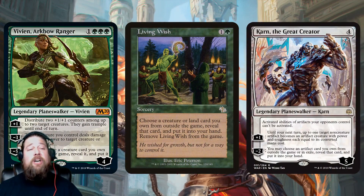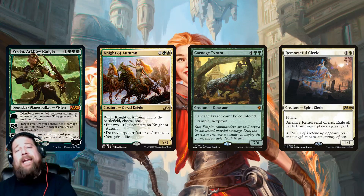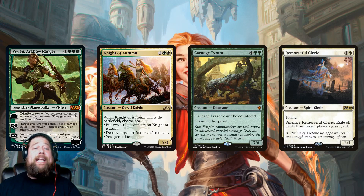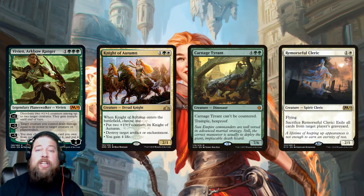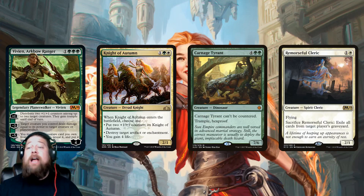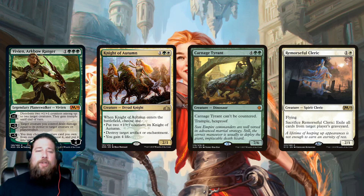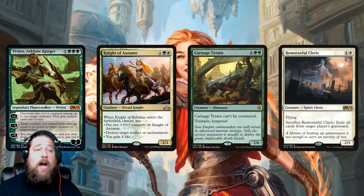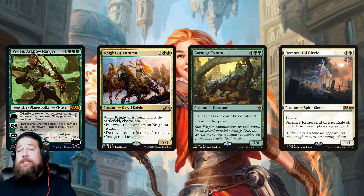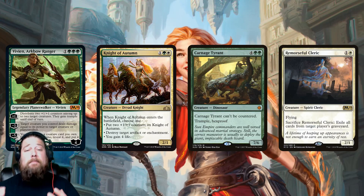The Living Wish ability is awesome — being able to snag a creature from your sideboard, Karn-style, opens up a lot of possibilities. You can get silver bullets you might not want in your main deck. If you need to blow up an artifact or enchantment, or gain life against mono-red, you can snag Knight of Autumn. Struggling to get through a control deck? Grab your Carnage Tyrant. Opponent going off with Command the Dreadhorde? Get Remorseful Cleric to fizzle the reanimation.